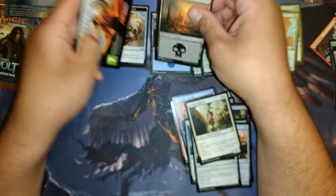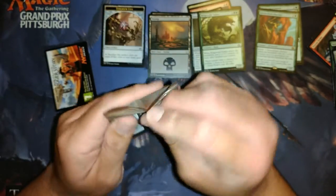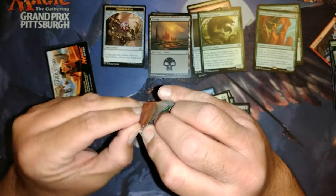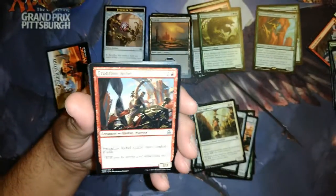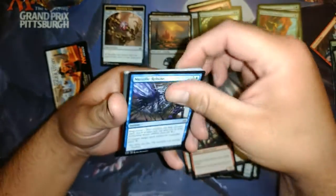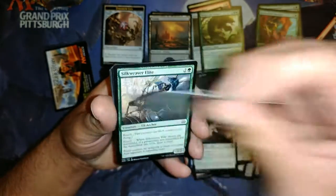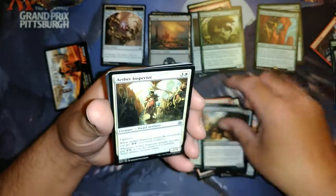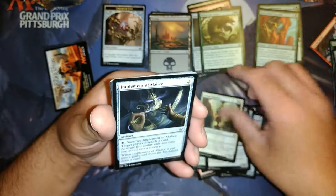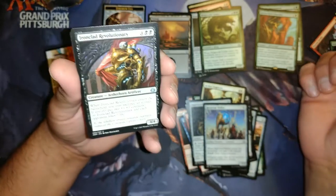So far these have been a bust but we got one more. Let's see what we get. Commons in pack 3: Draftsman the Suspense Frontline Rebel, Metallic Rebuke, Caught in the Brights, Precise Strike, Silk Weaver Elite, Fourth Bridge Prowler, Aether Inspector, Implement of Malice, Reservoir Walker, Ironclad Revolutionaries — our first uncommon.